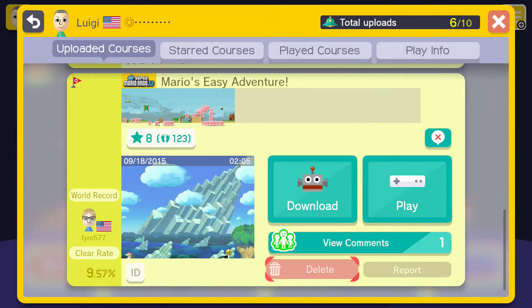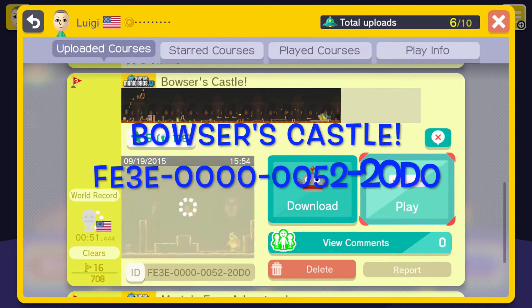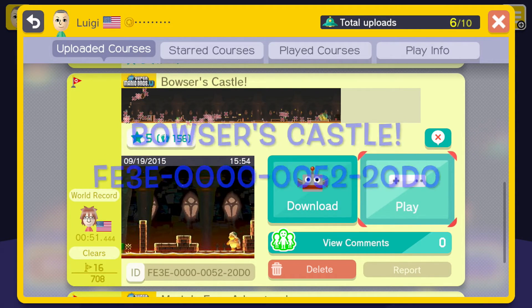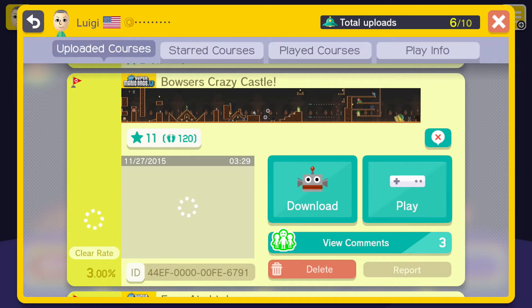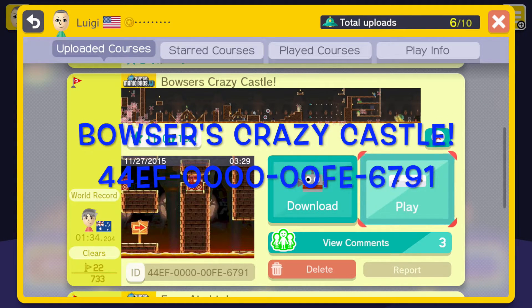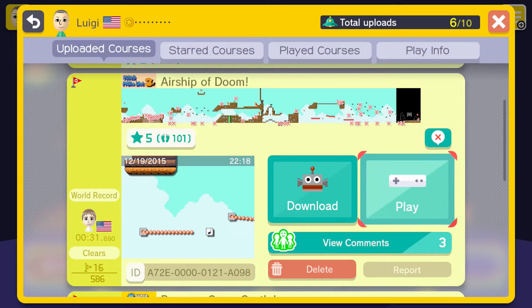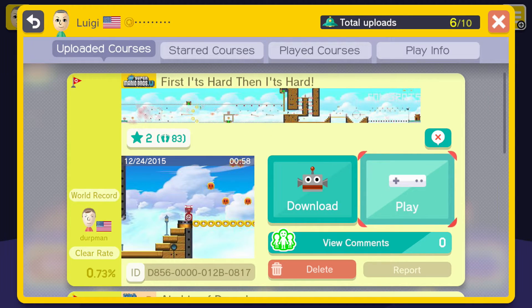Let's see the code ID — there it is for Mario's Easy Adventure. I'll leave it on screen so you guys can see it. Here's Bowser's Castle, Easy Airship, Bowser's Crazy Castle, Airship of Doom, and First It's Hard. I'm going to leave the course ID numbers on screen so you guys can see everything.